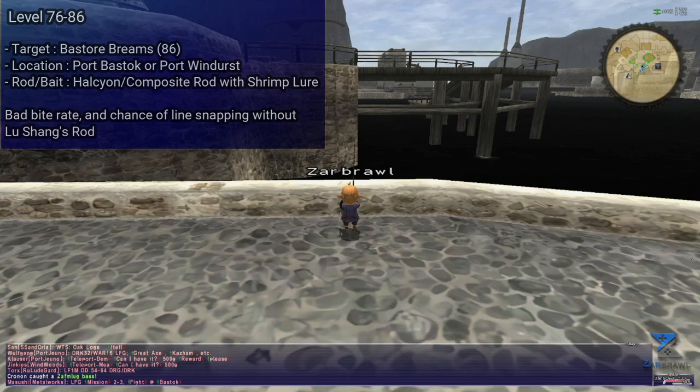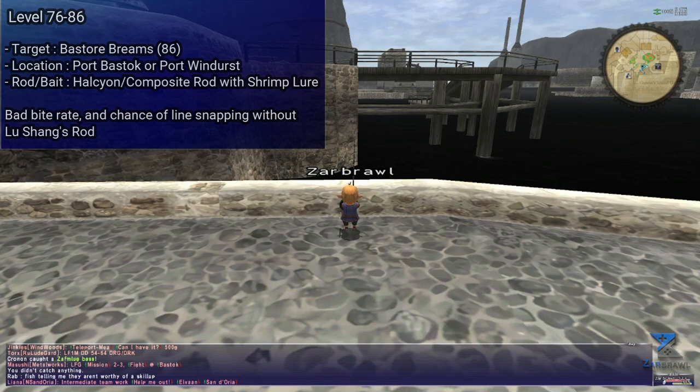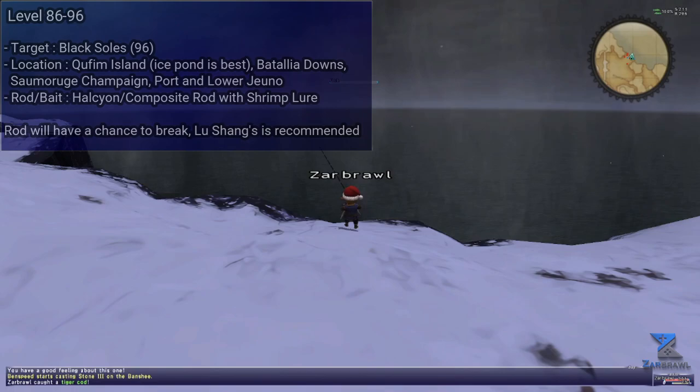Once you got a few levels with the Sharks, you can now move to Bastore Breams, which cap at level 86, using a Halcyon Rod or a Composite Rod with Shrimp Lures. These can be fished in Port Bastok and Port Windurst. The bite rate is absolutely terrible, and they have a chance of snapping your line, making you lose your lure. Lu Shang's will resolve the issue if you're willing to farm for it at this point. These can be sold to the Auction House for sushi, but since the server is so new, it's probably more efficient to just NPC them.